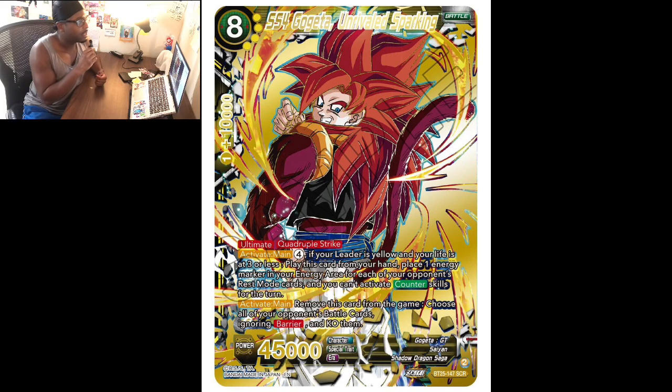Next we have Super Saiyan 4 Gogeta on Rival Sparking — ultimate, quadruple strike. Activate main: tap four energy; if your leader is yellow and your life is at three or less, play this card from your hand. Place one energy marker in your energy area for each of your opponent's rest mode cards, and you can't activate combo skills this turn.